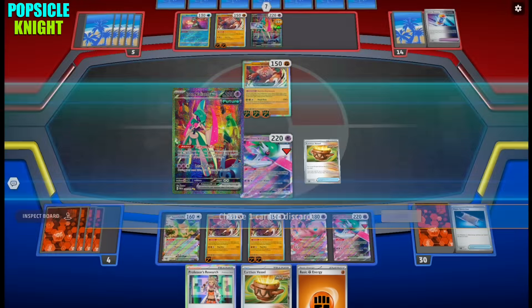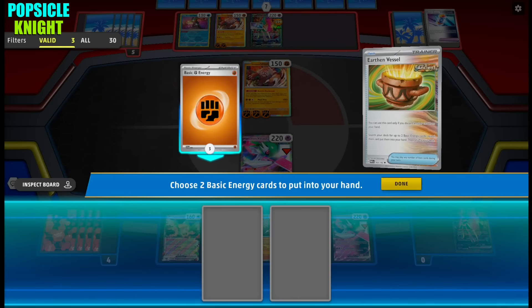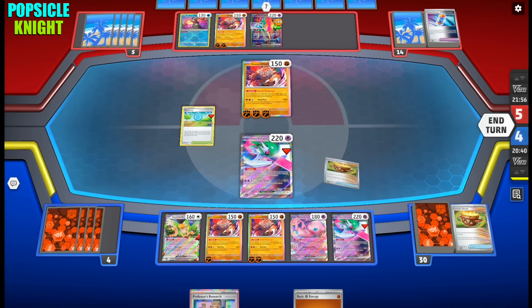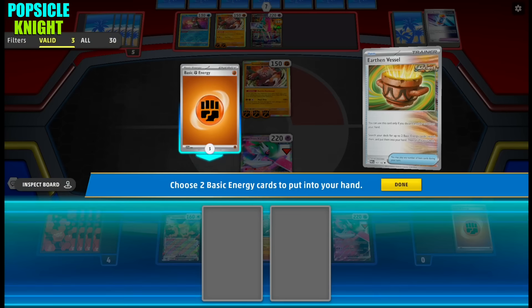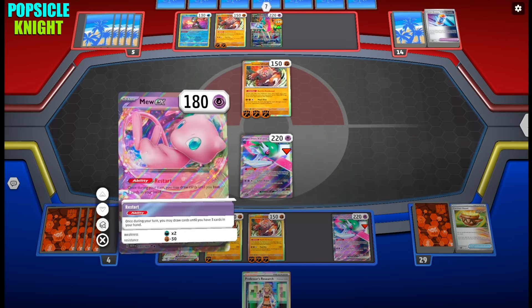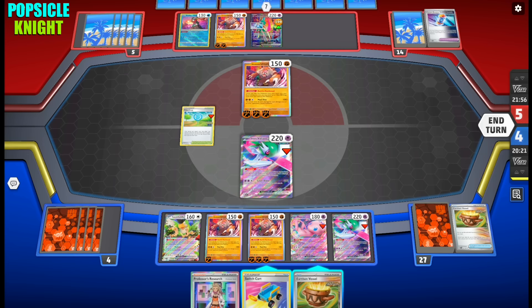With Earthen Vessel I'm going to discard Valiant and use it. I'm just reducing the cards in my hand so I can use Mew EX. I might need Professor's Research, so I'll just discard an energy, get an energy to attach, and then use Restart. Hey, we got a Switch! But with no initial damage to their Ursa Luna, we can't even take a knockout. That goes the same for my opponent, so I'll just use Mad Bite for 100 base damage.